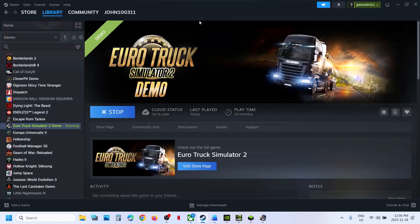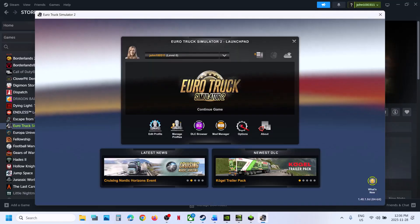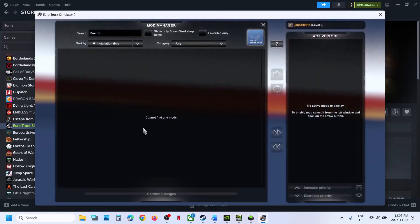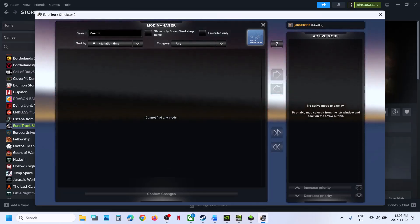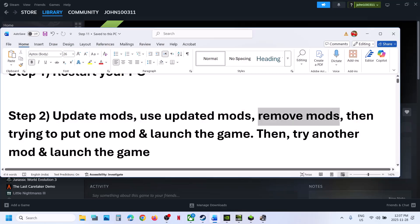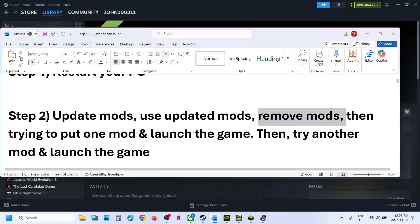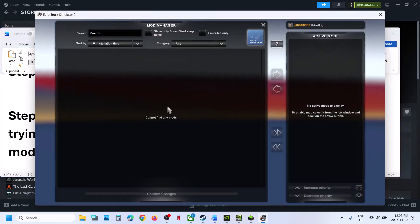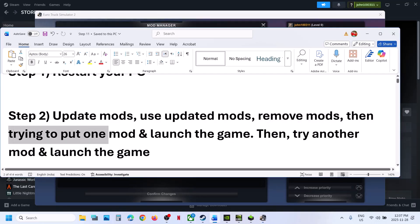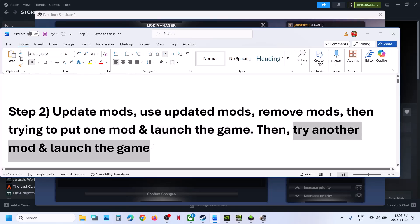The next step is to update mods. If you are using mods, make sure they are up to date. Go to mod manager and update your mods. If that does not work, you can remove mods — stop using mods and remove all of them. Once removed, add mods one by one, launch the game after each one to identify which mod is causing the issue.